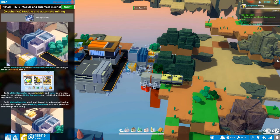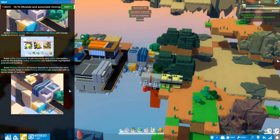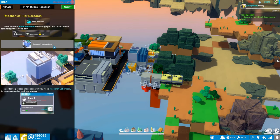We learned a bunch last episode and we're making our way through the tutorial. Let's pick that up - I think we're done with this section. Yep, we did all the mining machine stuff so we've only got one more page of the tutorial. Mechanics of tier research - okay we may have already done this. Basic research: after researching basic research technology you will unlock more technology, though the text is a little broken English.